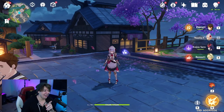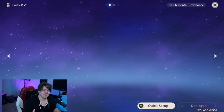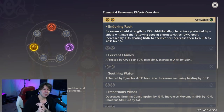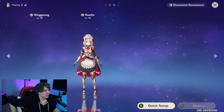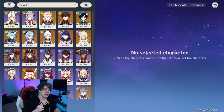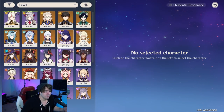There are so many teams you can run with Noelle. I'd try to run her with at least one other geo character for geo resonance, which I think is one of the best resonances in the game: shield strength increased by 15%, 15% more damage dealt, and enemies' geo resistance reduced by 20% — a big damage increase. That's why I had 50% shield strength on my stat screen: 35% from Retracing Bolide plus 15% from geo resonance. Good geo partners include Ningguang, Zhongli, Albedo, and the Geo Traveler.